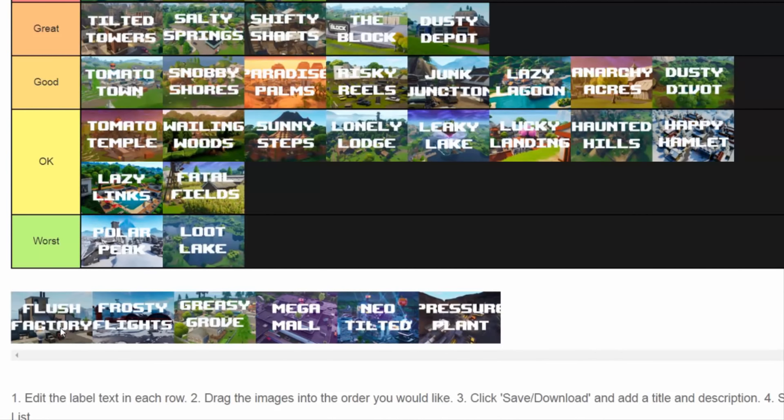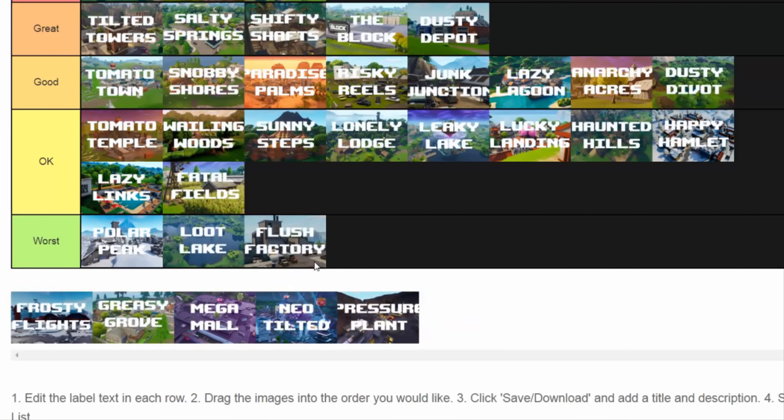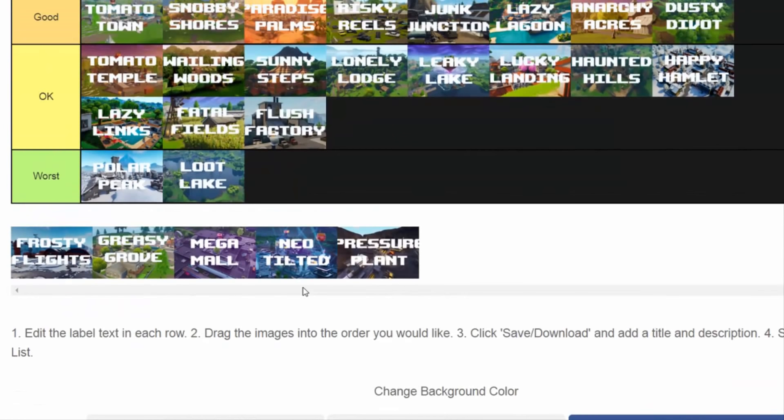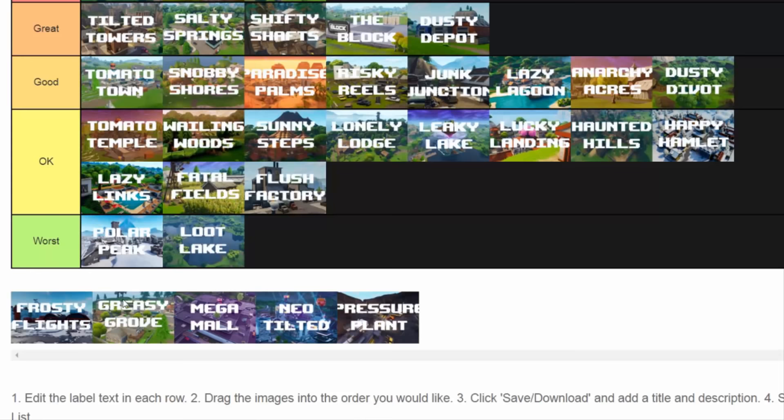Flush Factory — I'm going to get hate for this, but it's going to be the worst. At its time, no one barely landed there — I barely landed Flush Factory, and if I did I was always running into the zone. This was the days before there was barely any mobility, it was awkward. Actually, should it go with the OKs? Yes, it's going to go with the OKs — I can't put it next to Loot Lake and Polar Peak, I do not like them at all. Frosty Flights — okay.